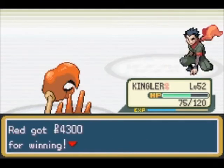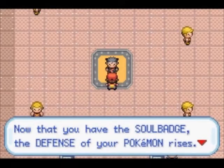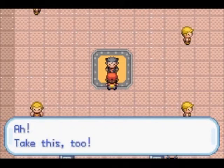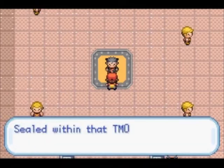You might want to grab some Antidotes before you go in there, so if he poisons you and stuff, you can get rid of that. The Soul Badge allows you to use Surf outside of battle and gives a boost to the defense of your Pokemon. He also gives you TM06, which is Toxic.